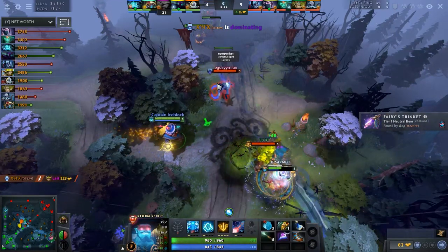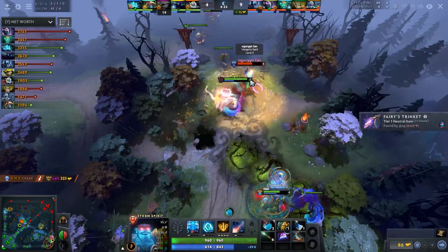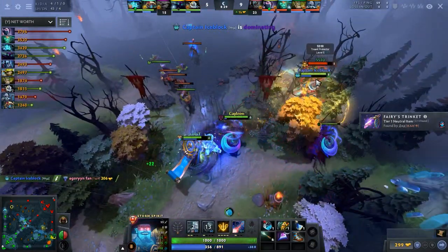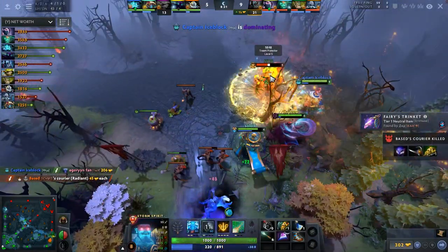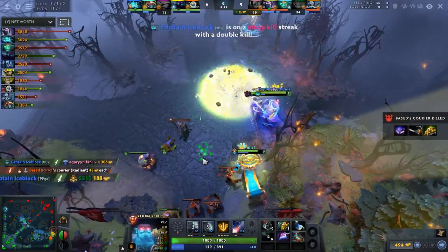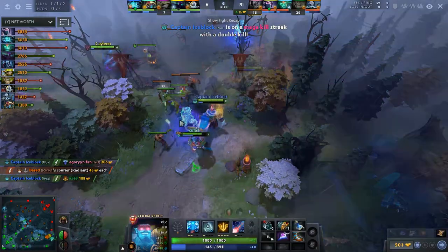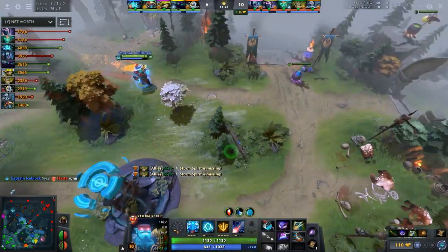To summarize: Bloodstone is definitely still the most luxurious item in Storm's arsenal. However, a lot of things can go wrong both before and after Storm acquires the Bloodstone. Today I'm going to talk about an alternative to Bloodstone builds. This is the Ratlick Storm.